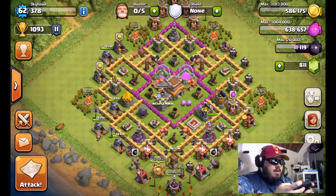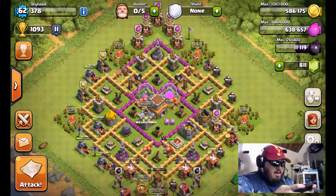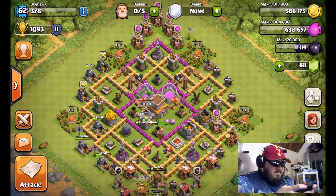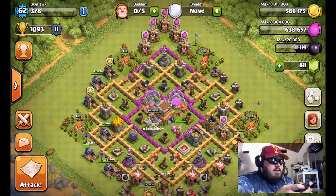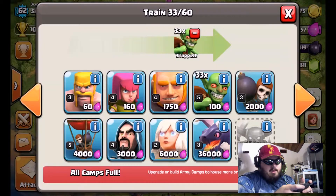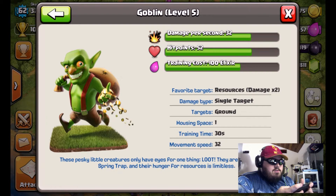Before diving in, let's go over goblins. A lot of people are against them, saying they die too fast — but goblins are the only unit class that goes straight for resource collectors and storage. My level 5 goblins do 32 damage per second, and against their favorite target — resources — that damage is doubled, so they're actually doing 64 damage per second to resource collectors.